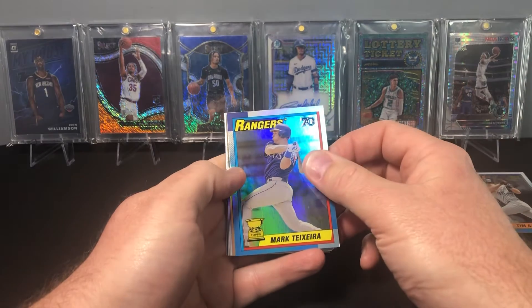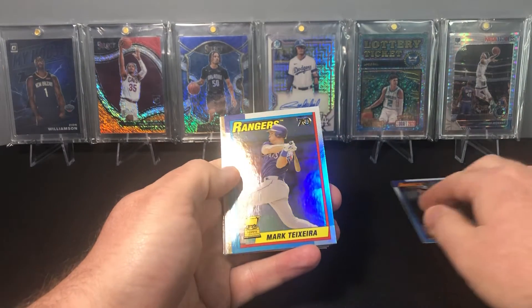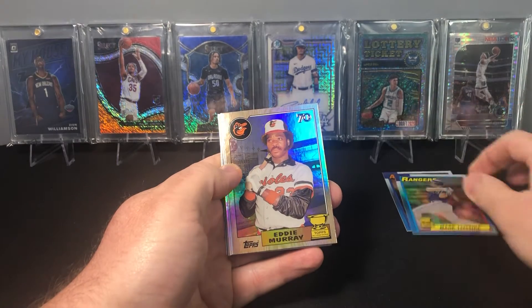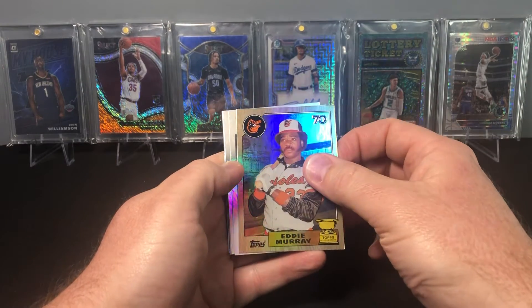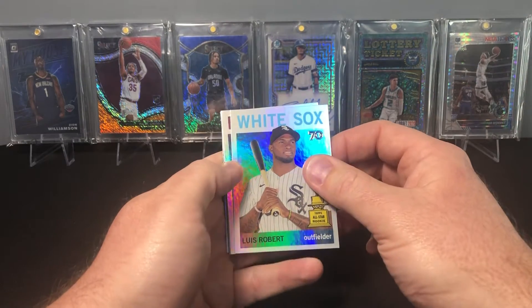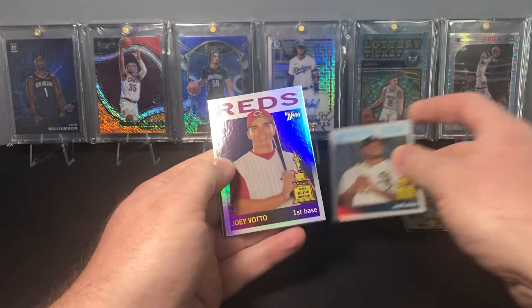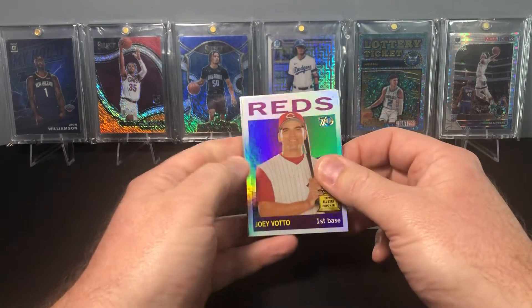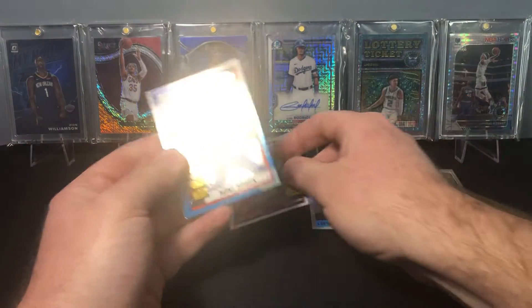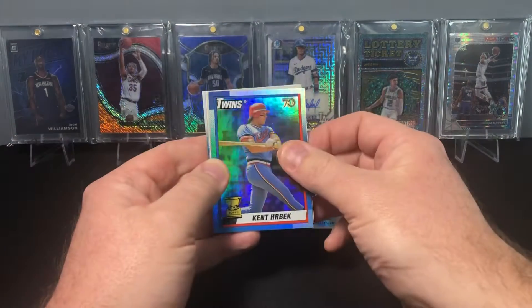And a Mark DeRosa — that one has several print lines on it. There's an Eddie Murray, Hall of Famer. There is a Lou Whitaker second year. Joey Votto from the Cincinnati Reds, and then there is a Kent Hrbek.